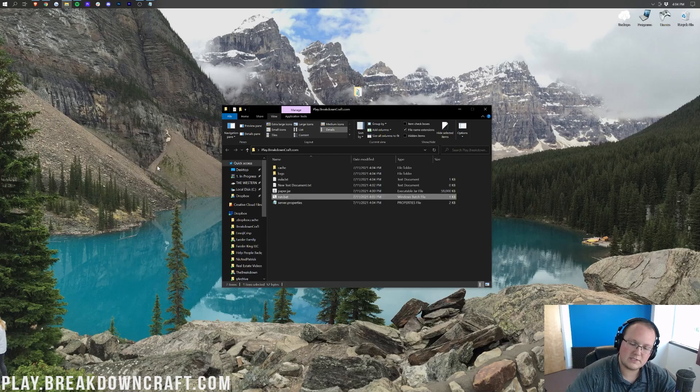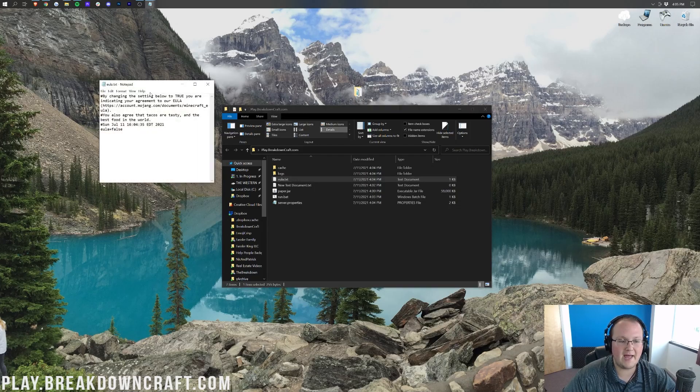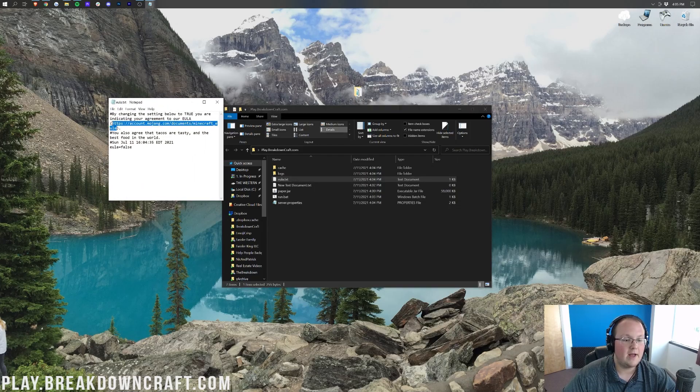You'll see it failed with 'Failed to agree to EULA.' Press any key to continue and close out. But importantly, you now have a eula.txt file in your folder. Double-click on it and change 'eula=false' to 'eula=true'. That means you agree to the Minecraft EULA. Make sure it's all on one line, then do File, Save.